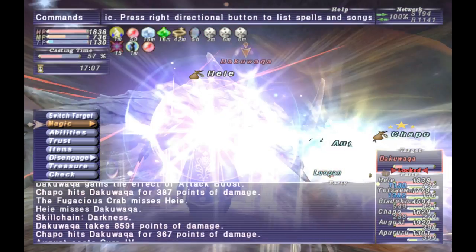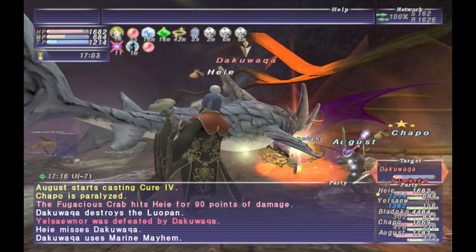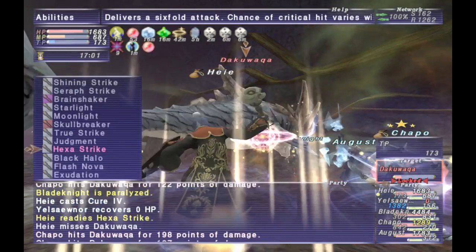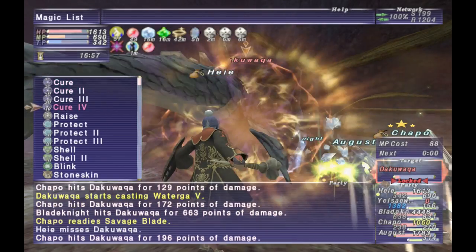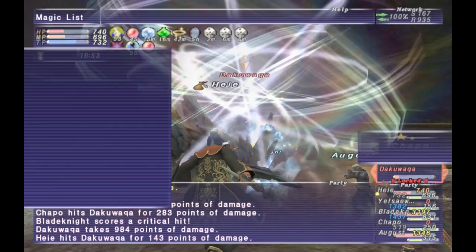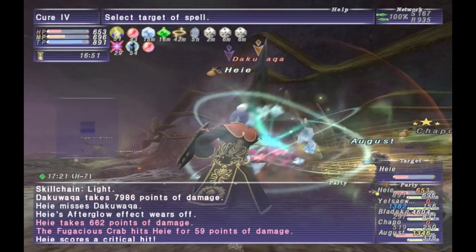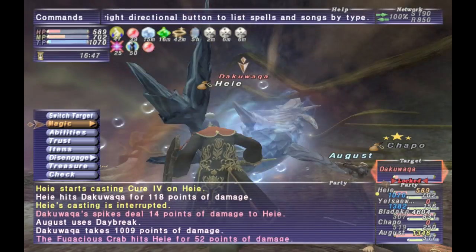He will also do a move called Karcherion Verve, which gives him the aura. He'll do this immediately after you get him to the HP threshold — so as soon as he's done casting a spell or finishing a TP move at 75%, he will then do that TP move and gain the aura.